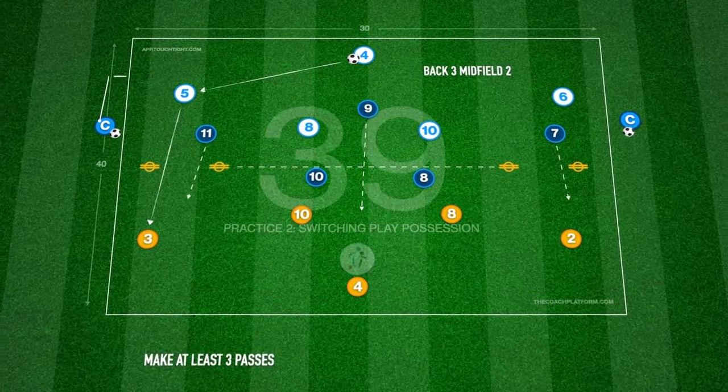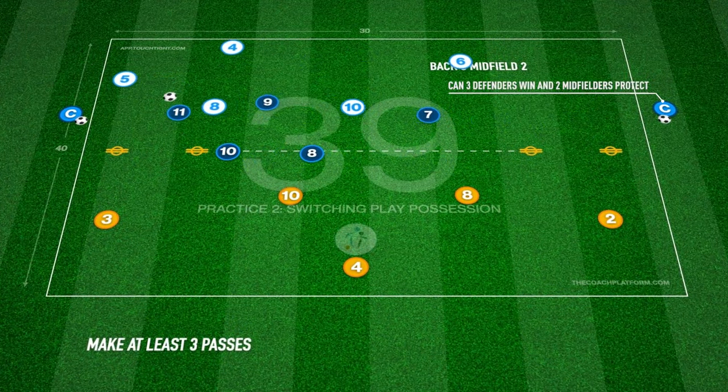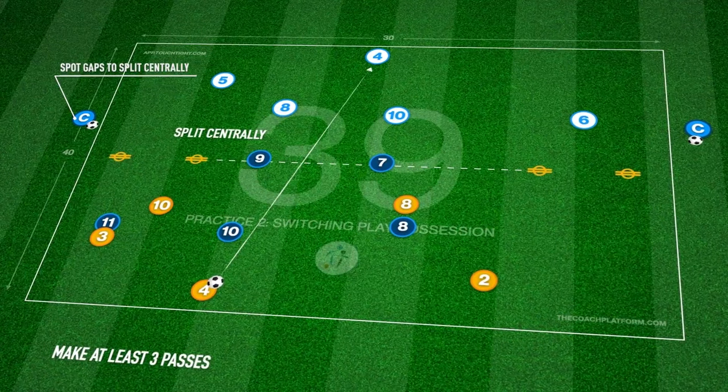This is the third Level 1 practice in Theme 39, Switching Play. This takes place with five players set up as a back three and midfield two, aiming to switch play to break lines through gates positioned either side of the area, whilst being pressed by three defenders.